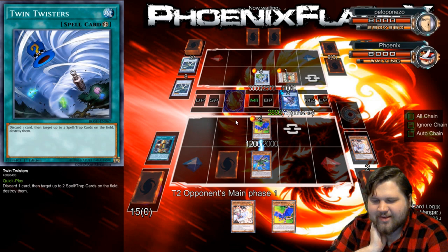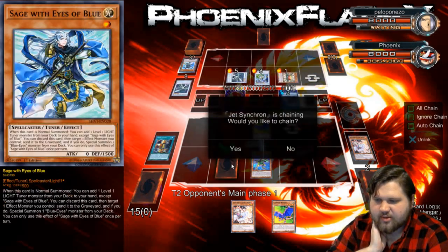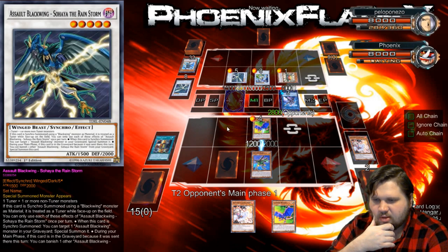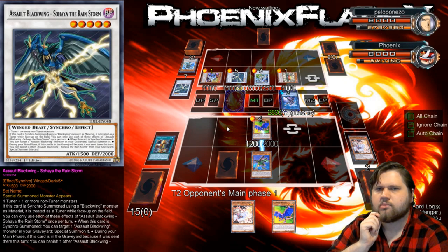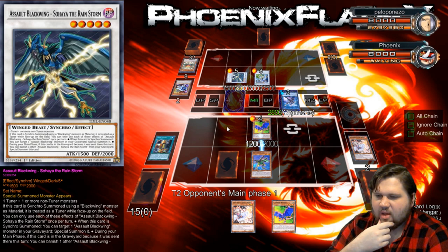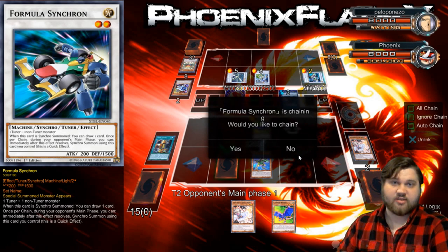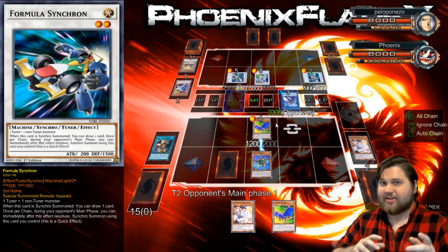I legitimately have no idea what's happening. So Sohaya comes back because he banished the other one. The Jet Synchron gets to summon itself. He gets to make Formula. And then he makes a level 7 — but what level 7 do you make? Clear Wing? I'm confused. I'm confused as to how this goes. I'm more confused that this is a Blue-Eyes Synchron deck — and on top of that, add another layer of confusion: it's actually working.